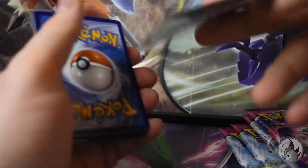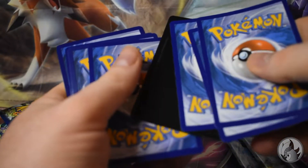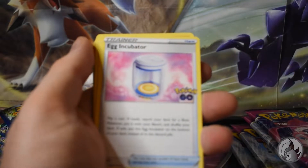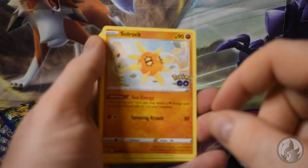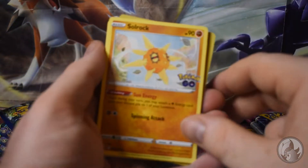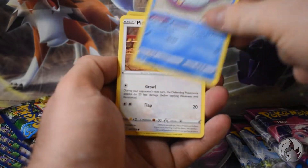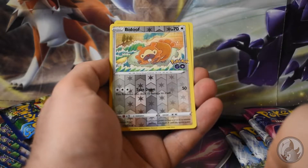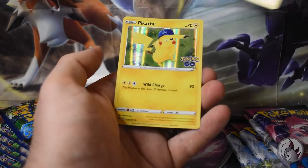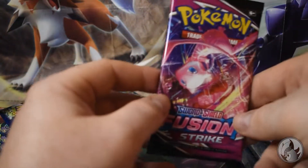I have to keep a lookout for the Dittos - they just appear out of nowhere. Oh, there's a V-Star card! One two three four. Let's go - Egg Incubator, Wartortle, Solrock, Pikachu, Wimpod, Pidove, Bulbasaur, Squirtle, reverse Bidoof, and Pikachu with a holo!